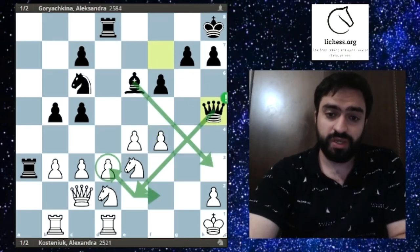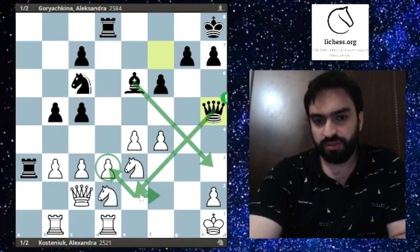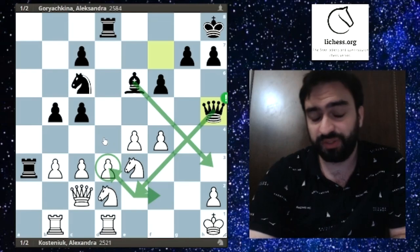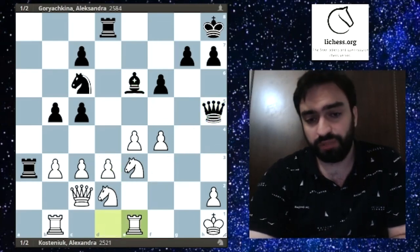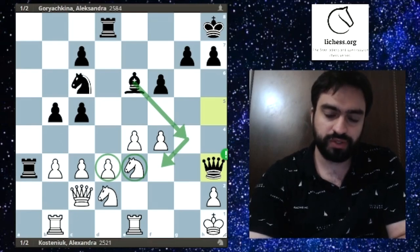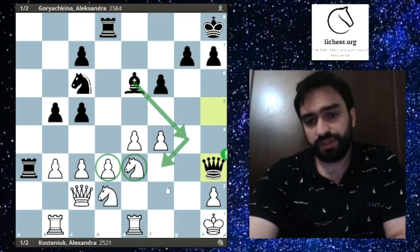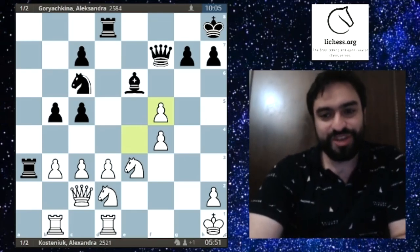Goryachkina was basically winning with Qh5 — a very logical move, since it's difficult to see how white stops the threats. The f4 pawn is weak, e2 is very weak, d3 might fall, b3 is weak, and positional ideas like b4 followed by c4 give black control of d4. The light squares are very weak. Instead she played f5, which unfortunately loses the advantage due to exf5 Bxf5 Nxf5 Qxf5 Ne4.